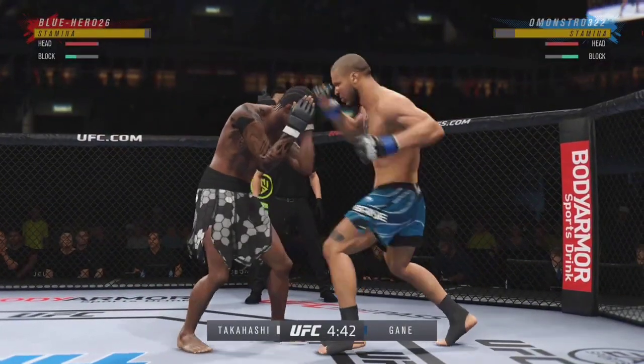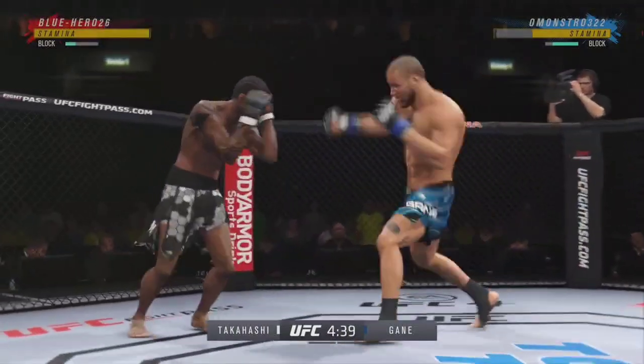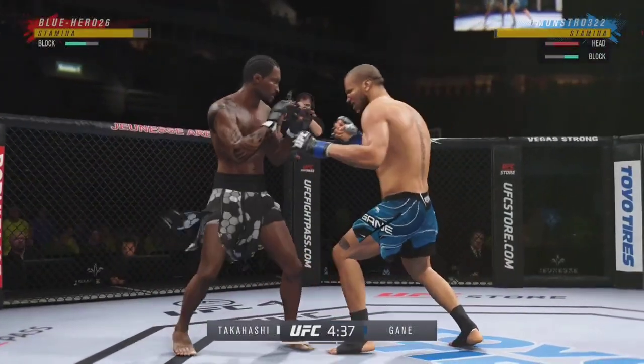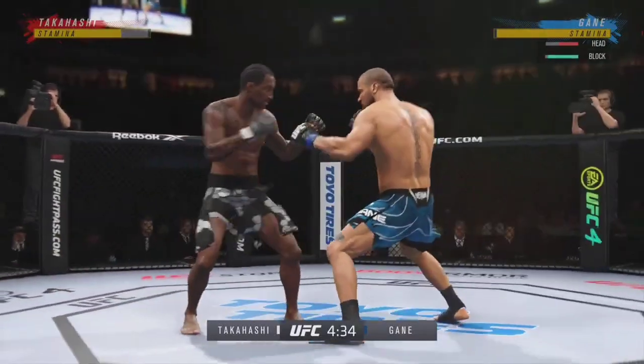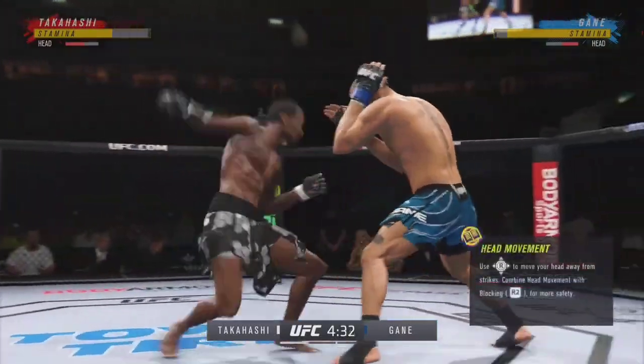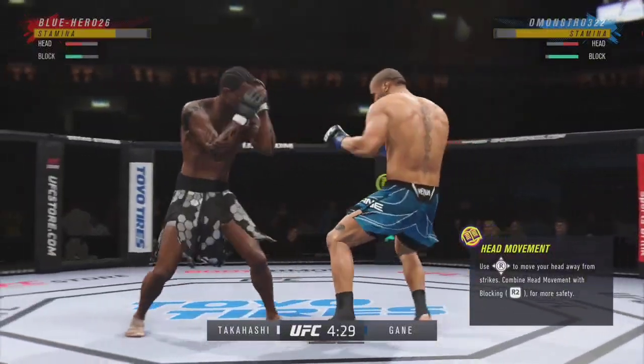A nice shot there defensively to raise the guard and prevent any damage. Those hands never leave where they're supposed to be, and if you do that, most times you will block the shot that's incoming. We talked about that reach advantage as you see him land the straight punch there. Great job using his length in that situation.